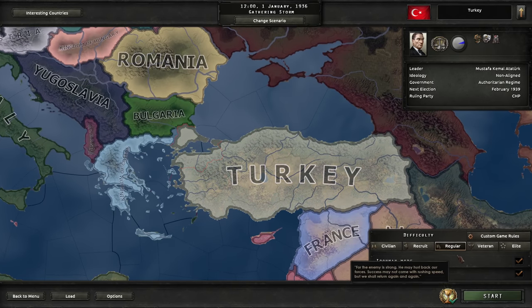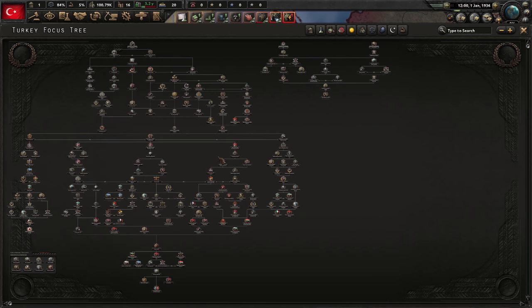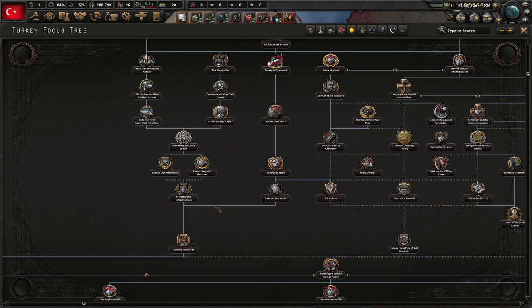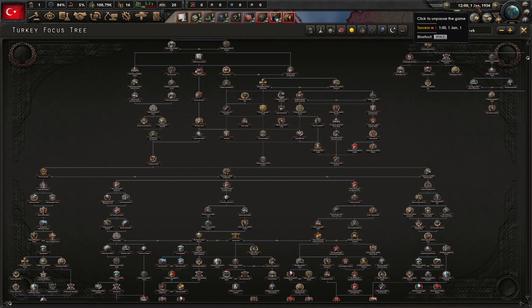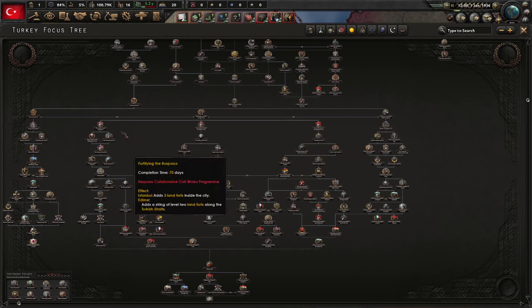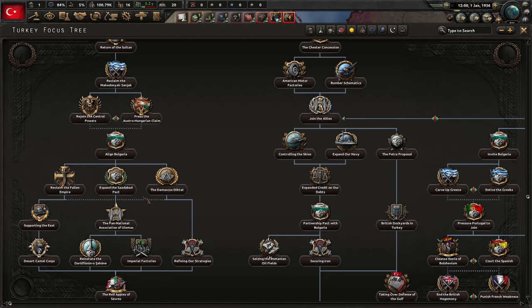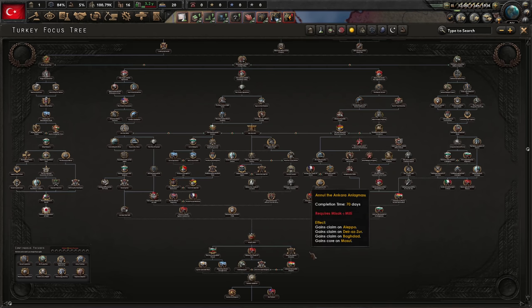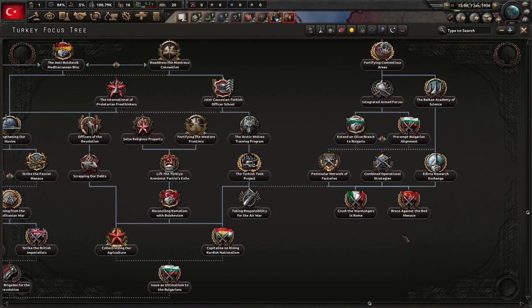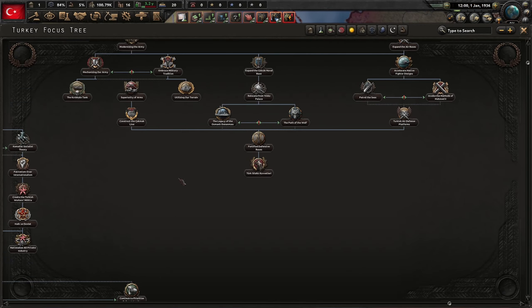Alright, back to Hearts of Iron. Regular difficulty, Ironman mode, historical focuses. Here's why I didn't want to play Turkey — it's not that the focus tree is big, it's that it's slow. We won't be able to do anything until 1938-39 because there's so much preparation going on before we can move to the more interesting stuff. We have three main paths: redoing the Ottoman Empire, the middle one leads to Turan, and there's a Balkan entente option, plus a small military branch we'll ignore for a long time.